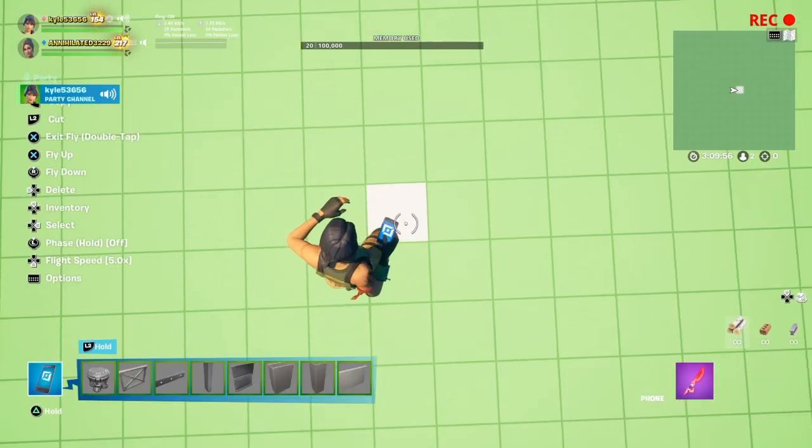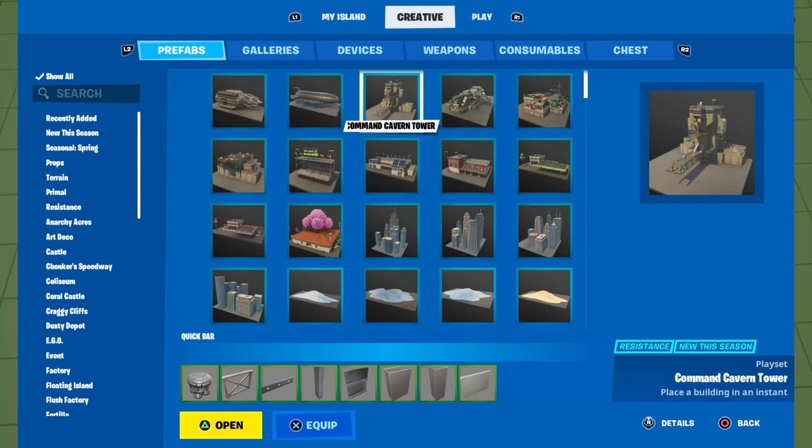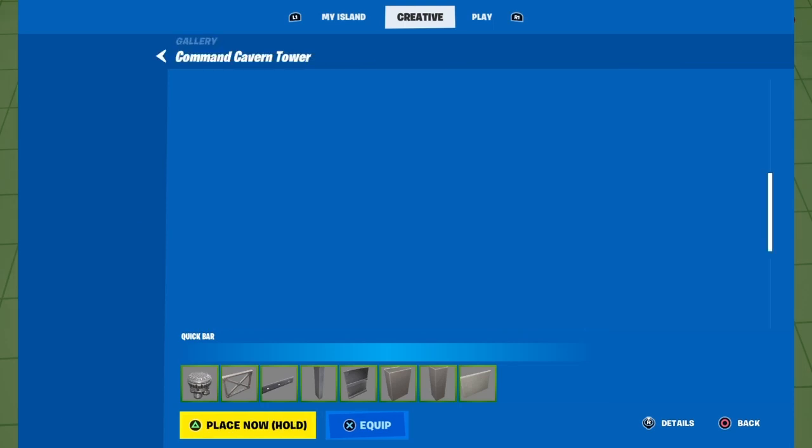I'm going to show you how to build the Collider in Fortnite Creative. Let's start off with the bottom of the collider, where you can go to like the launch pad place.